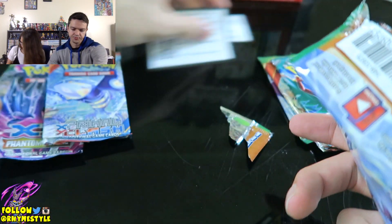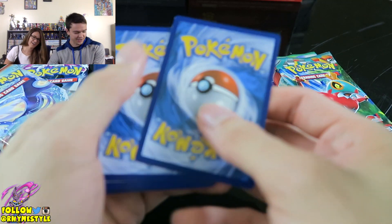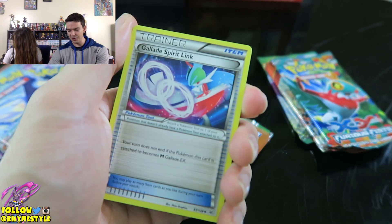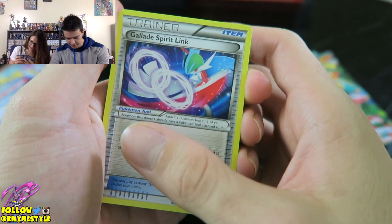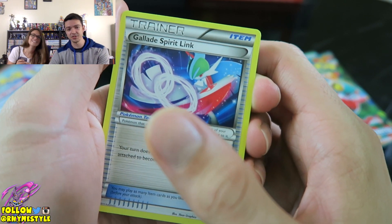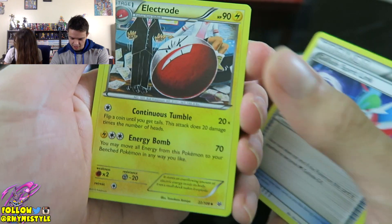I'm kind of jealous, I'm not going to lie. Because of the Roaring Skies, I did look through it and I do know they had Rayquaza in there as you guys just saw. And I was like, if I pull Rayquaza in there, that'd be great. That's really nice. And she does it again — first she pulls a go-kart in the tin, now she pulls that. Galady Spirit Link and Electro. Look at that art!